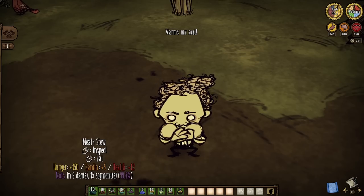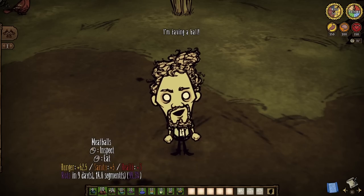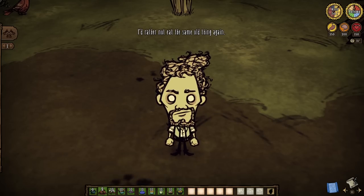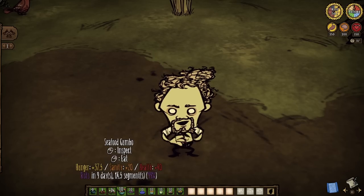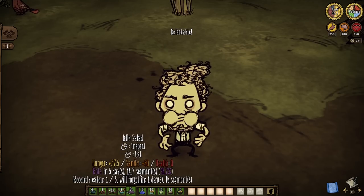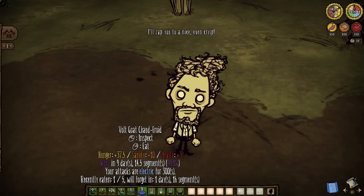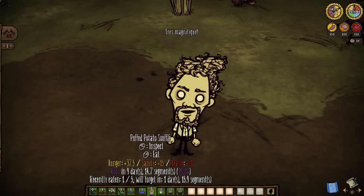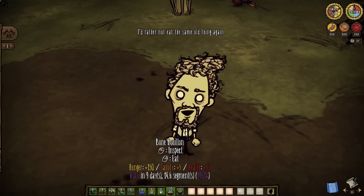But what's this? Another one of them random character refreshes among a quality of life release? Well, yes, but actually no. Warly here has indeed received some love, but it ain't much — not if you have a better memory than he does. The guy can now examine crockpot dishes to indicate if he has eaten it too recently, in order to avoid his stat penalties from munching on the same crockpot nonsense over and over again. I get it, that's nice, sure, but can people really not remember a two-day cooldown? That said, it is a quality of life thing among a quality of life update, so we'll let it pass.